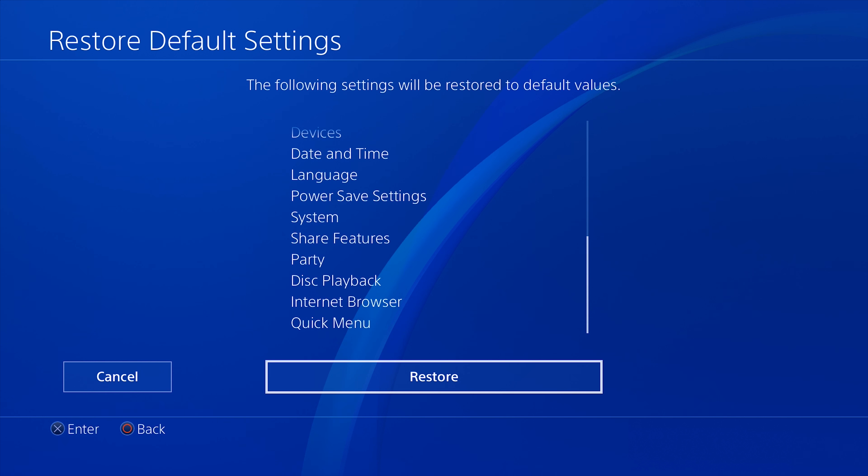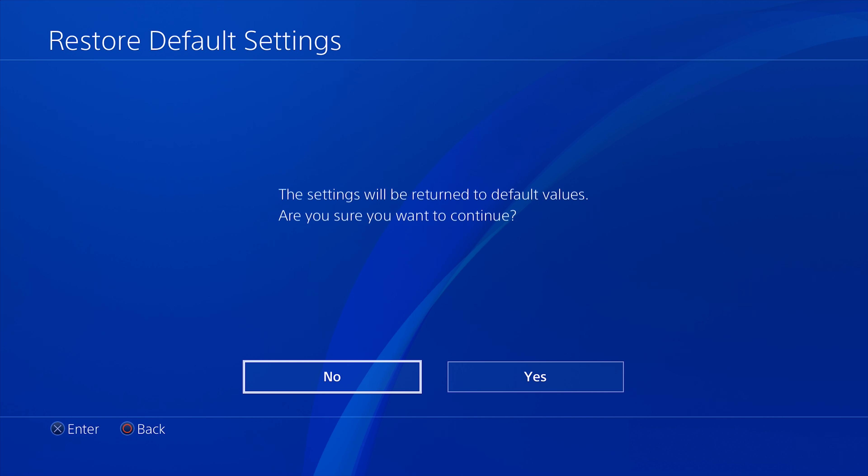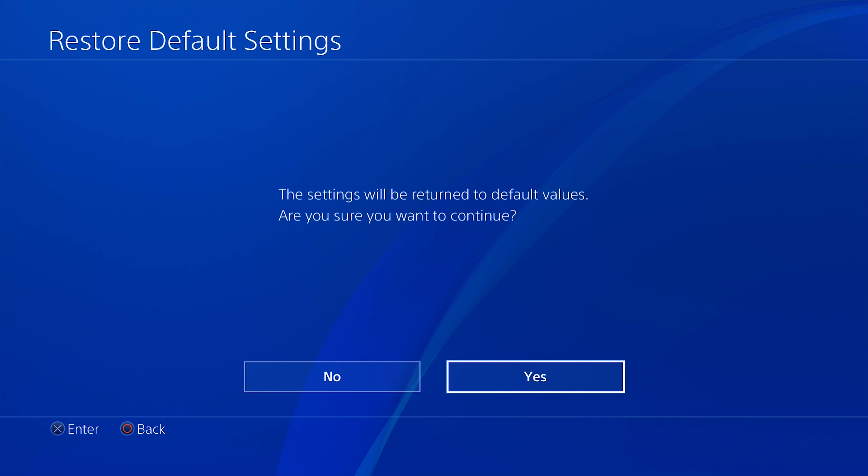You're going to have to reinstall everything. But if you want to make that trade-off, you can hit X and hit enter. Then from there, hit Yes. Or if you decide against this, you can hit No and back out.